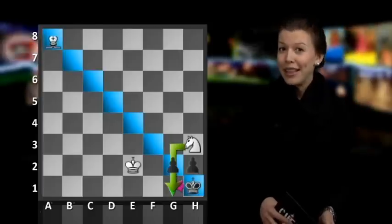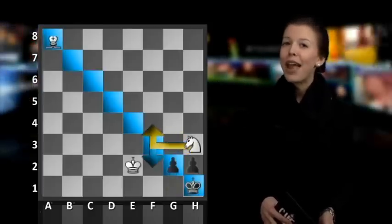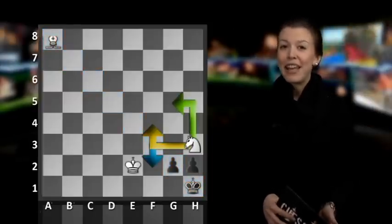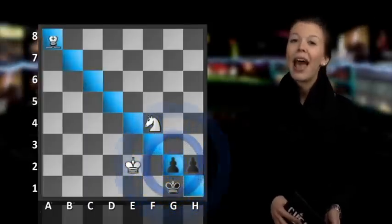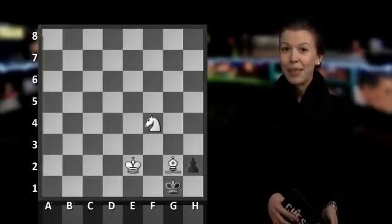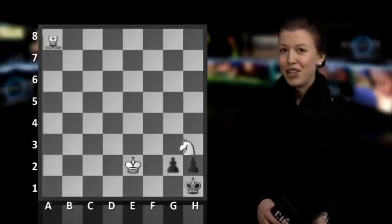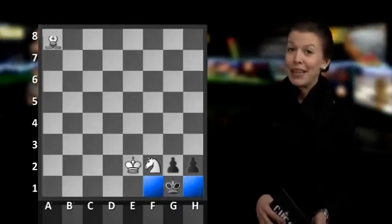One way of avoiding this stalemate is to move the knight. Knight f2 check, knight f4, and knight g5 are all possible knight moves. The advantage of knight f4 is that we are putting extra pressure on g2, but after king g1 and bishop takes on g2, we have no checkmate in one move after that — the pawn promotes itself to a queen. On knight f7 check, black will once again go to g1 and we actually have no checkmate in two moves.